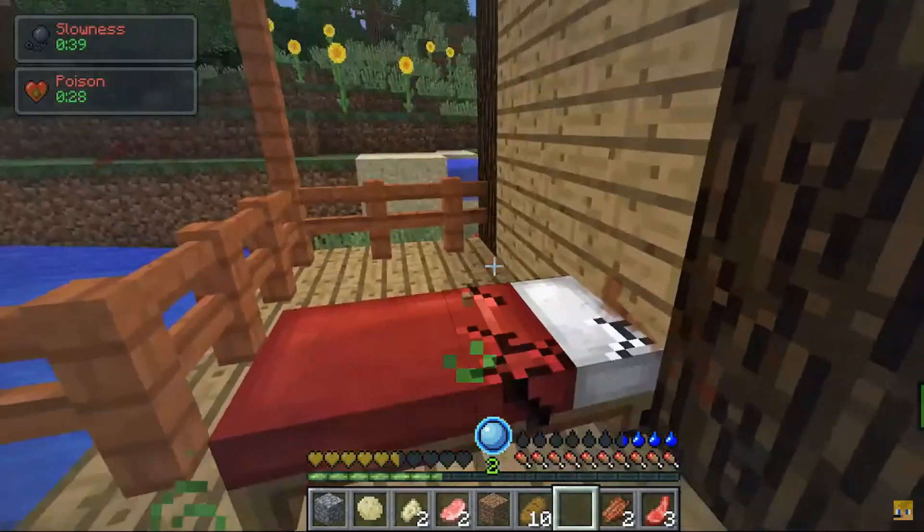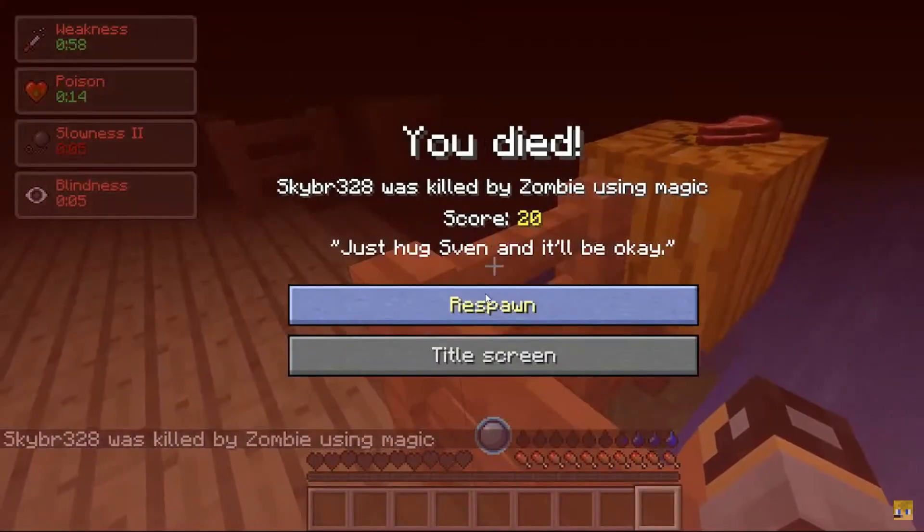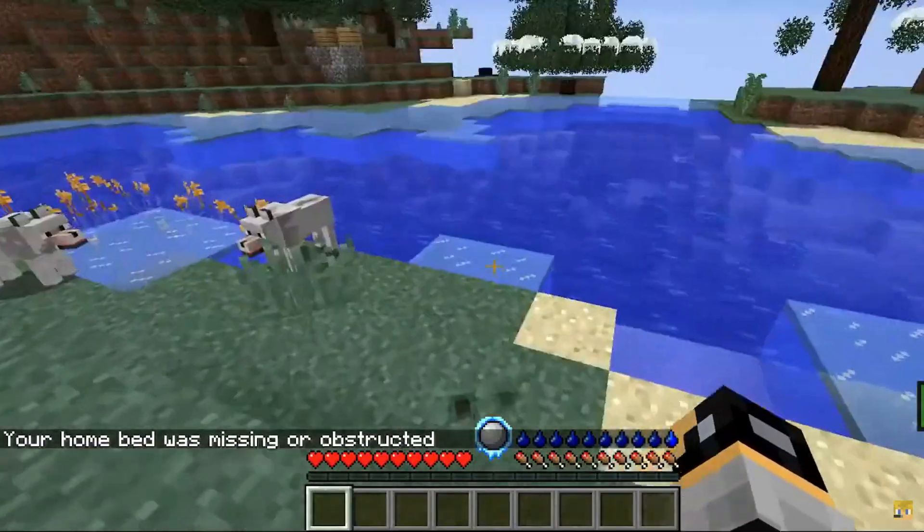A few moments later. That's what was happening! We're gonna die here, aren't we? Just hug Sven and it'll be okay. But Sven isn't here — Sven is with PewDiePie! Never mind. Sven is here. They're wild Svens.